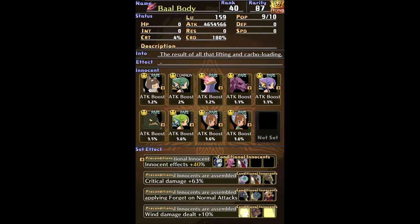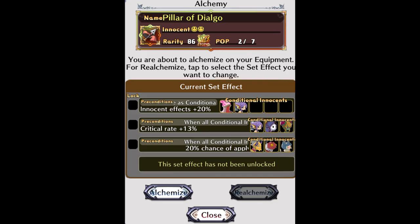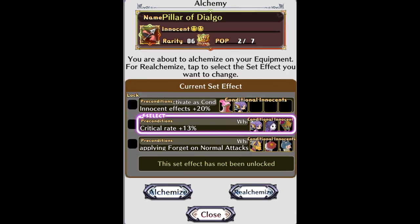The first time you use alchemy on an item, it will unlock its effects. An item can have up to 4 effects, and depending if you're using alchemy on a weapon or a piece of armor, you will get different effects. From here you have two options: you can either use the alchemy button and re-roll all the effects, or you can select a specific effect and use the re-alchemize button to re-roll that specific effect.